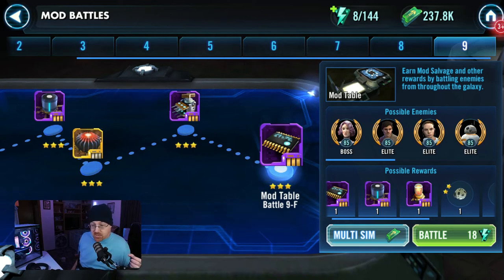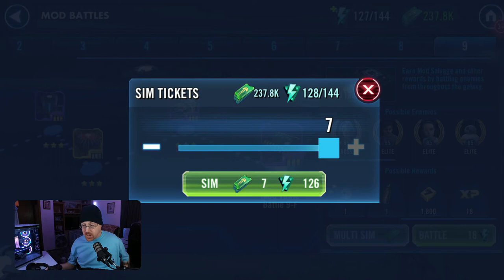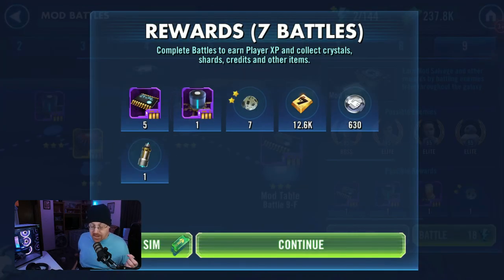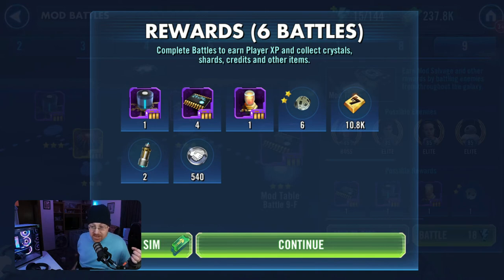We need at least 15 total micro attenuators to be able to calibrate another mod. The one I just did is going to cost 25 for an additional calibration. Let's see if we can get three more by farming. We hit the multi-sim button, purchase some more with crystals, and sim it all out — we ended up with only one micro attenuator out of seven sims. We did it one more time — another 50 crystals, six sims, and we ended up with two. That gives us the 15 we needed.